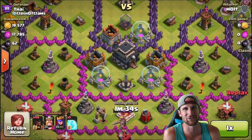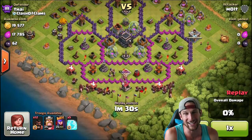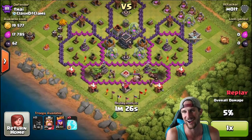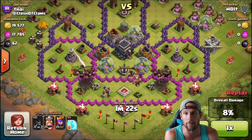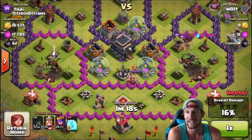Alright guys, here's the first attack against Ty, and this is a really bad base. We're dropping off all of our hog riders from the bottom of the base. I'm supposed to try and guess where the giant bombs are — I'm guessing there's some by the mortars and wizard towers, let's see if there are.